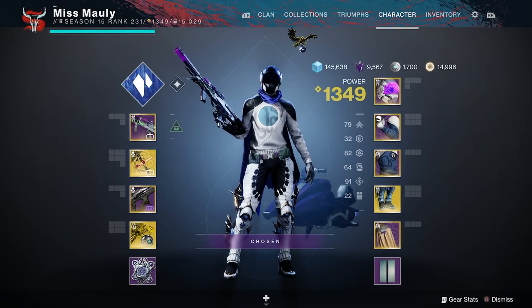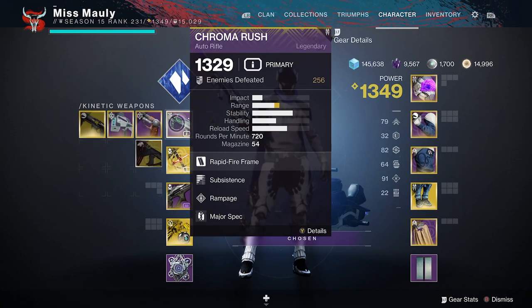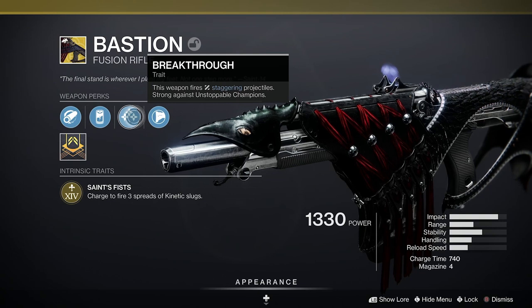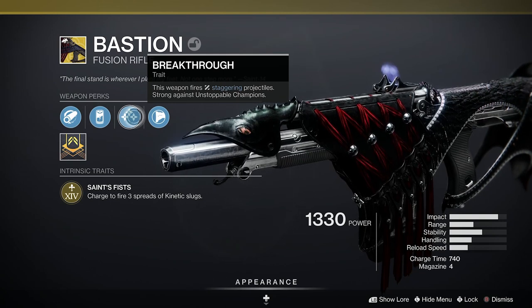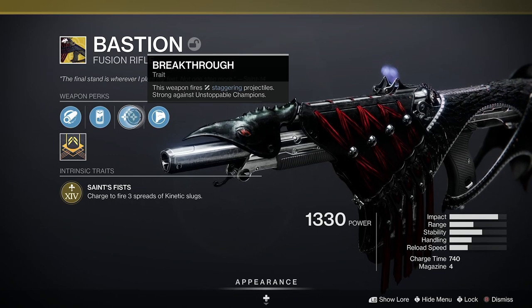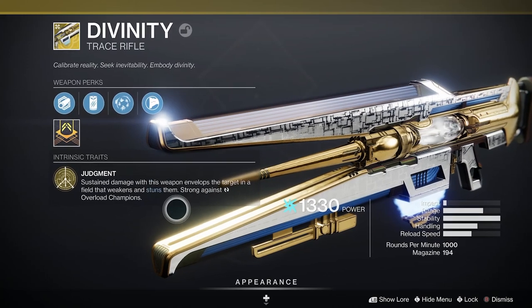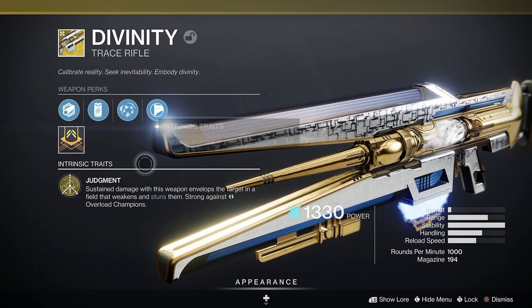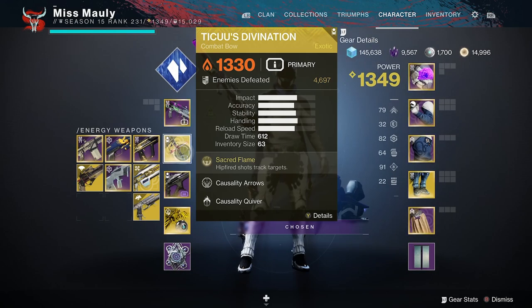In addition to artifact mods, we can use some exotics that have anti-champion mods intrinsically built in — used the same way as your regular modded weapons. First up, Bastion will actually stagger unstoppable champions, which is really amazing this season paired with particle deconstruction for fusion rifle damage. Next, Divinity is strong against overload champions — you just need to tap it onto an overload to stun them. It's a great tool in group content because it also creates a crit spot, though it's not the best for solo.